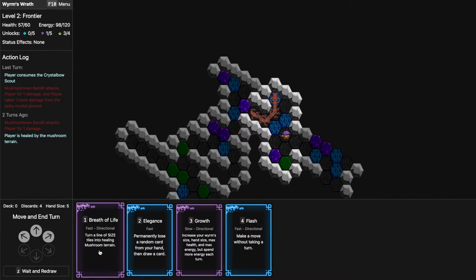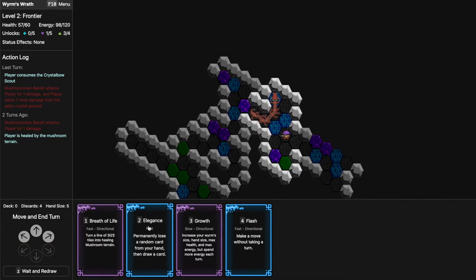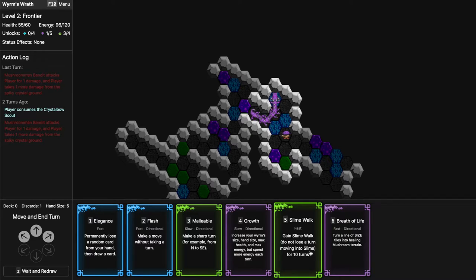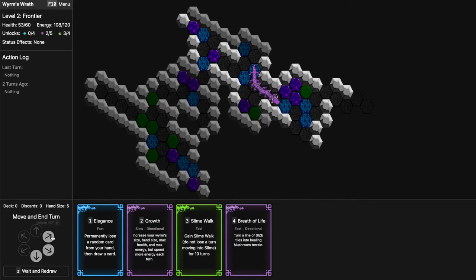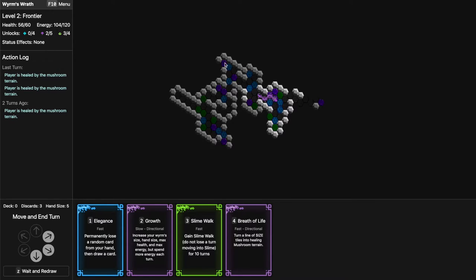Flash is good. I have to move first. I'm considering doing Ascensionist — I don't want to lose a Flash card. I did not get lucky, so I'll withdraw. I wanted Malleable just to get out of here. I'll Open My Mind, use Malleable, then Flash to eat this guy and continue. This is likely a dead end but this path likely has a way to go.